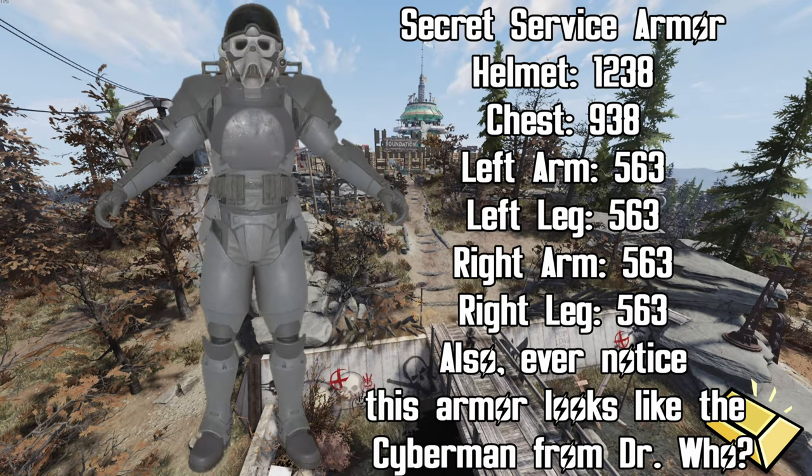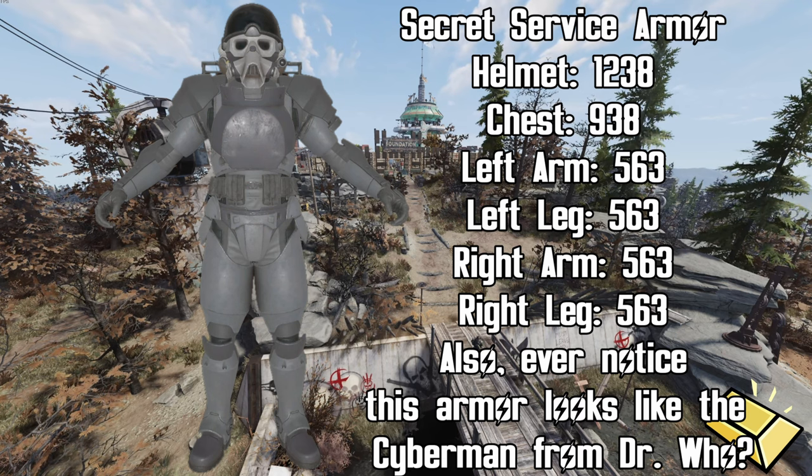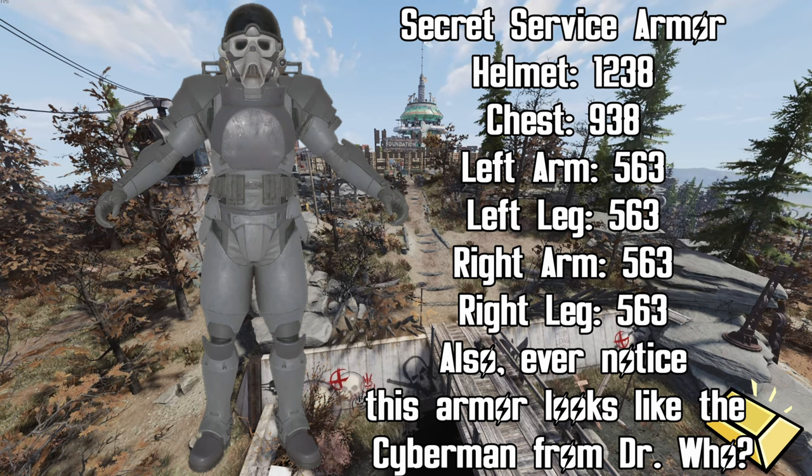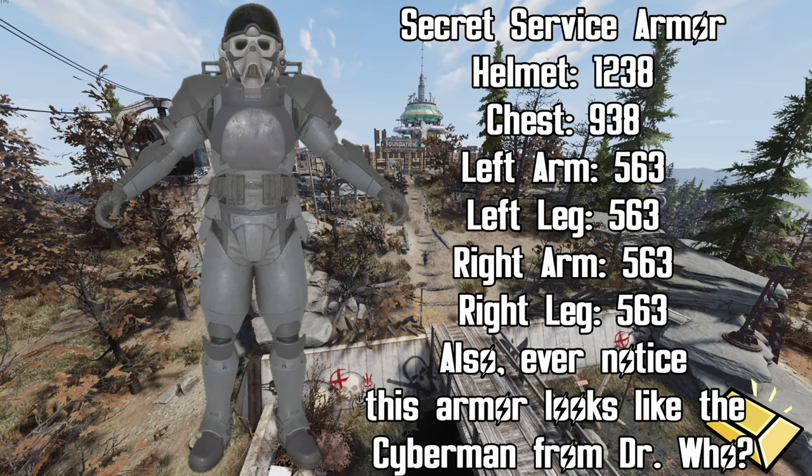Something that's going to make a lot of vault dwellers happy this week is the fact that Minerva has the Secret Service Armor set. I've been telling y'all to save up your gold bullion for this. The helmet is 1,238 gold bullion — I'd pick that up last if at all. The chest piece is 938, and the left arm, left leg, right arm, and right leg are each 563 gold bullion.